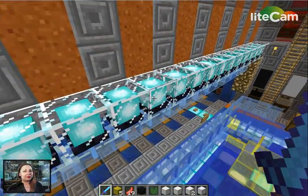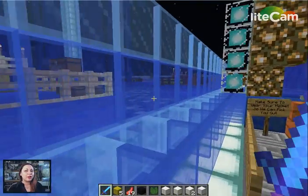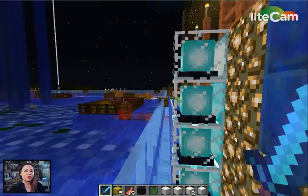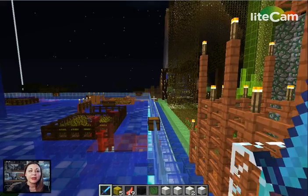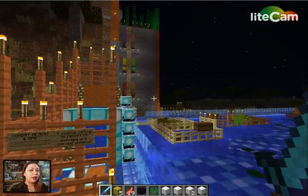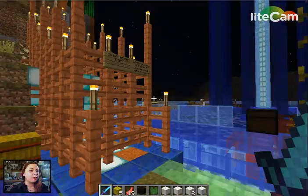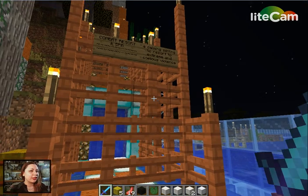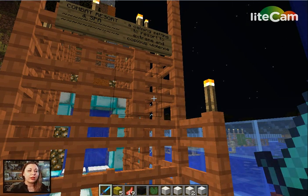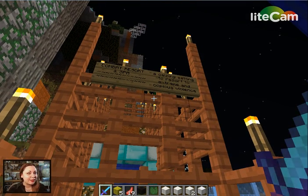I'm going to show you the dugout area for the players. I almost forgot to let you know — this is the Combat Resort and Spa. Very important — you know, to be able to kick back and slaughter. Got a little sign out here. So here's the Combat Resort and Spa: a calming setting to resort to copious amounts of violence.